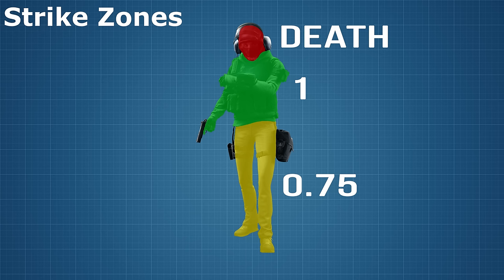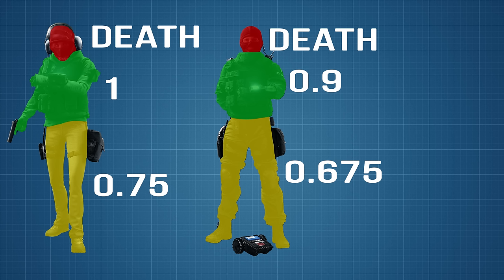For leg shots, the damage multiplier is 0.75, rounded down to the nearest point of damage. For medium armour, the body multiplier is 0.9, and while the leg multiplier is also 0.75 rounded down, that is stacked on top of the 0.9 multiplier, resulting in 0.675.